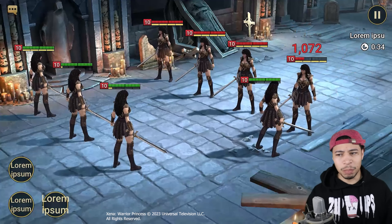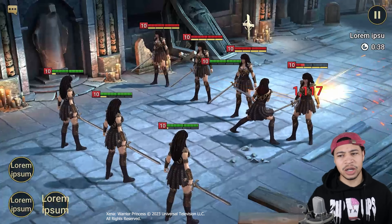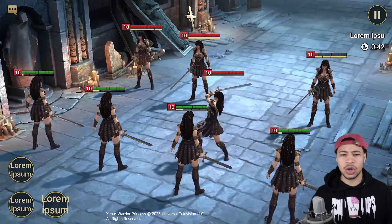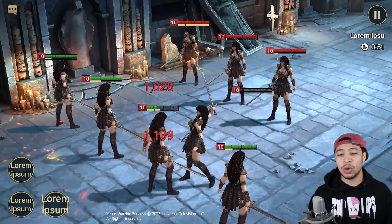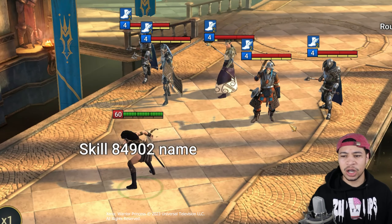On the A1, she attacks one enemy two times and will ignore 3% of the target's defense for each buff on the target. She'll also ignore shield buffs if the target is under two or more buffs or debuffs. This is a pretty strong A1 skill, especially for arena — if you're going against Necrit teams or Bolster teams, she's definitely going to help you out.